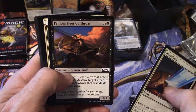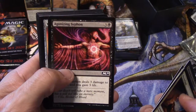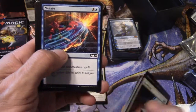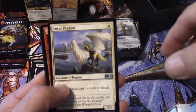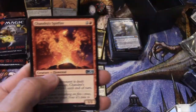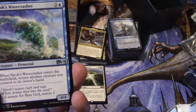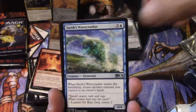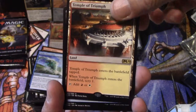Disenchant, Fathom Fleet Cutthroat, Inspired Charge, Moment of Heroism, Agonizing Siphon, Vial of Dragonfire, Merfolk Spy, Pack Mastiff, Negate, Plummet, Loyal Pegasus — that's my first uncommon. Chandra's Spitfire. Warcry Phoenix, Wavecrasher — I haven't gotten a Risen Reef yet, just now realized that. And Temple of Triumph. That's like my fourth or fifth temple — a lot of these temples.